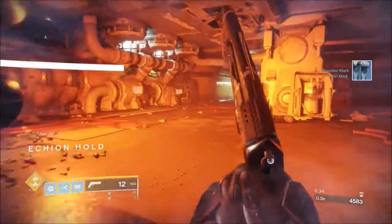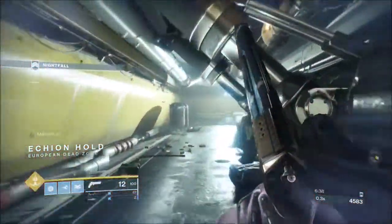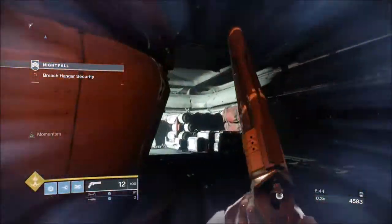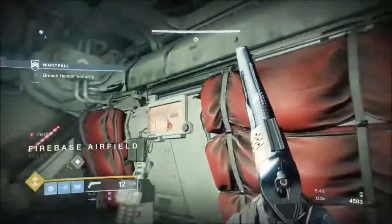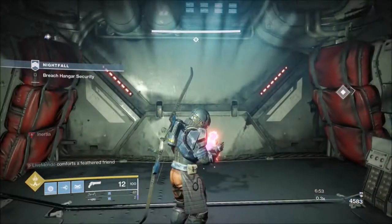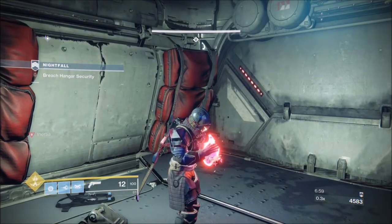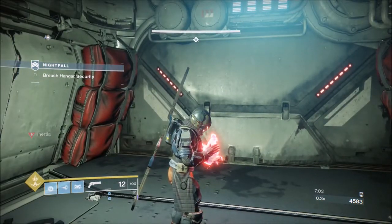In this section, because it's the fallen version, you're going to have two elite servitors. As I said at the start of the run — ammo conservation. I've got two heavy left so in this run I'm really not going to use any heavy until I've got full heavy, because you need full heavy for the boss. I'm not going to use any heavy on the adds — the Arsenic Bite and grenades is all I'll really need.